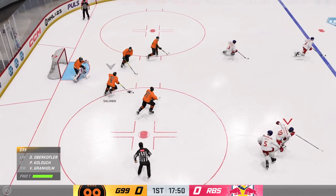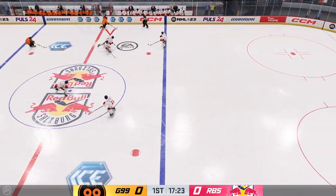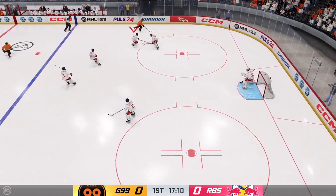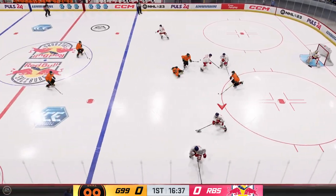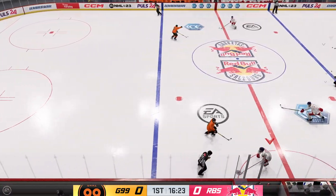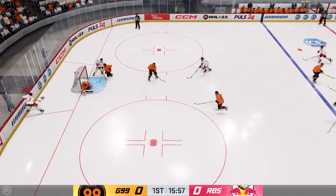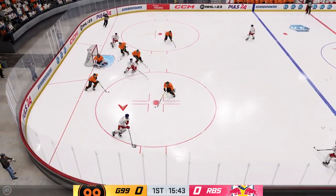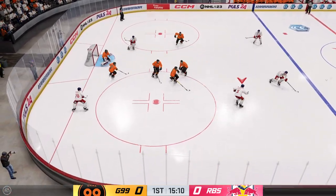Puck is dropped and he wins the draw here in the defensive zone. Graz moves it ahead, back to the blue line. What a great stop as he got a piece of it with the glove. They've got numbers here and he stops that one. Picked up along the wall by Schneider. From the point — way too much congestion blocks that.